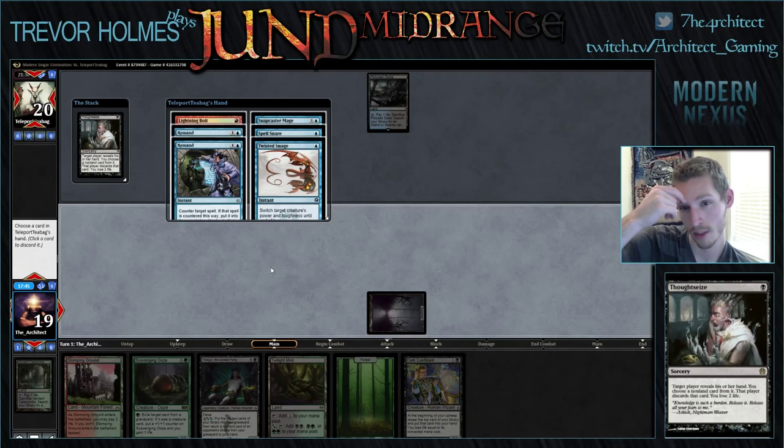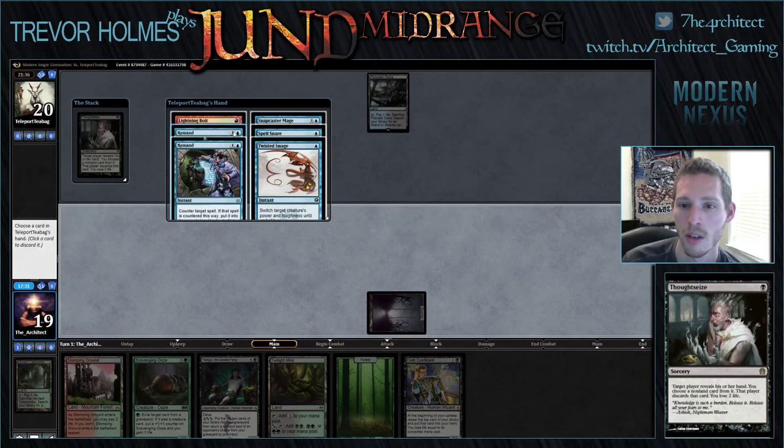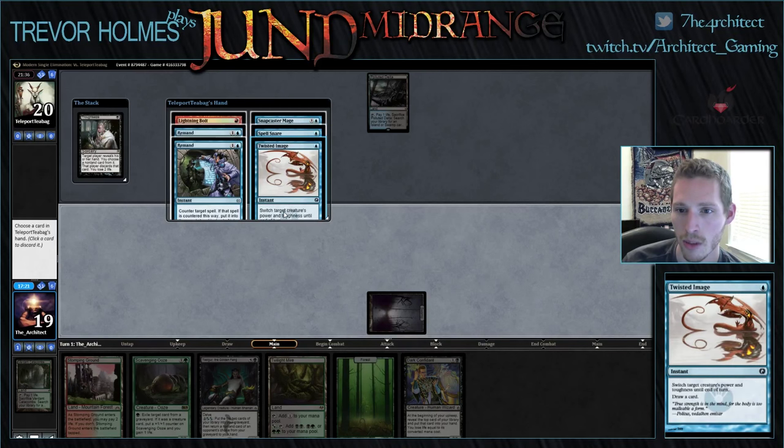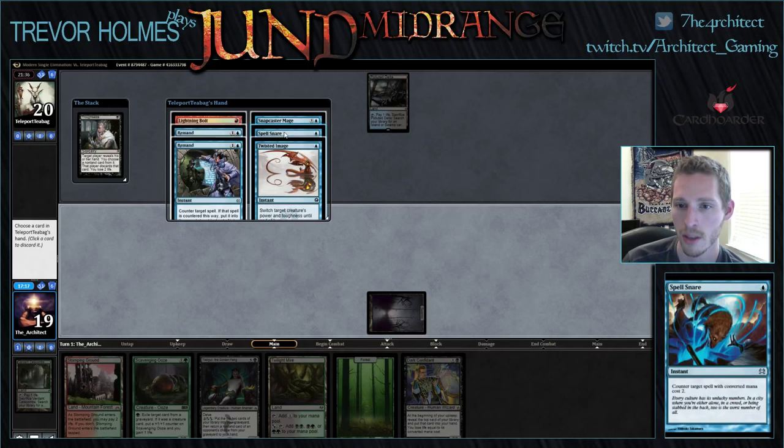I think we take the Spell Snare, hope he doesn't hit a second land, play Ooze, then play Confidant. The strongest card in his hand is Snapcaster Mage, but Spell Snare can answer Confidant, Lightning Bolt can answer Ooze, and he needs to get to three mana before Snapcaster is relevant — he doesn't have a Serum Visions to get him there. So we take Spell Snare and he'll probably just fetch, shock himself to 17, and cycle the Twisted Image.